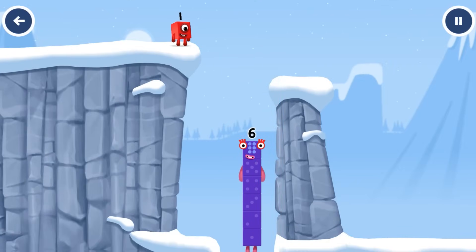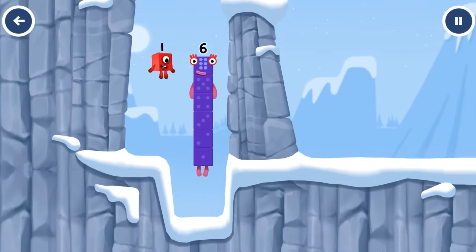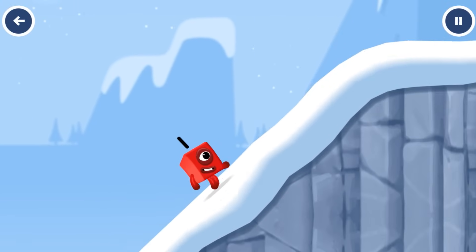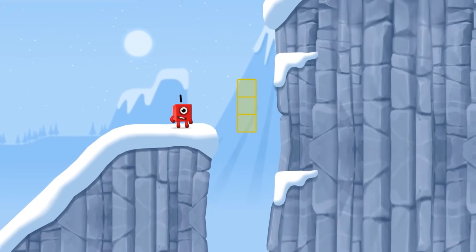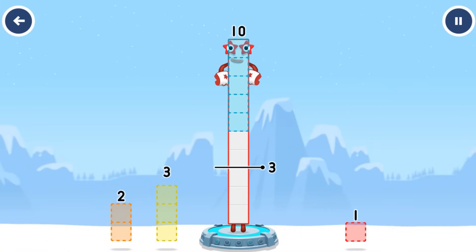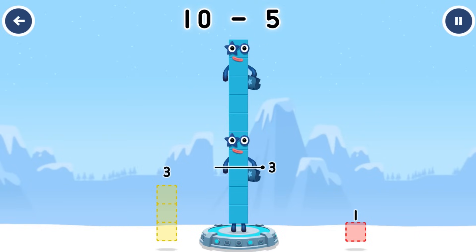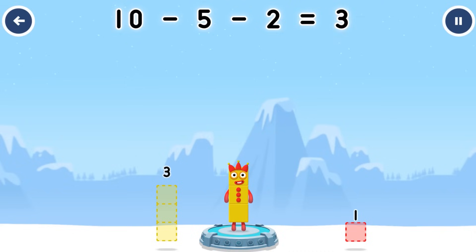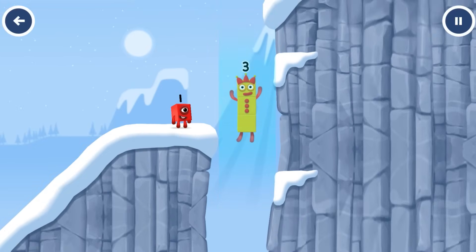I am 6 in the mix! Take number blocks away from 10 to leave 3. 5, 2. You've solved it! Minus 5 minus 2 equals 3. Yes!